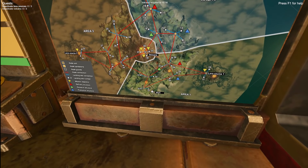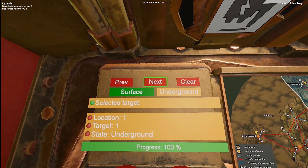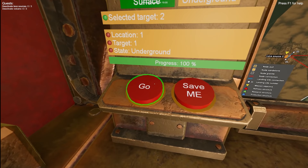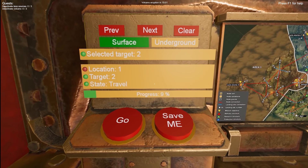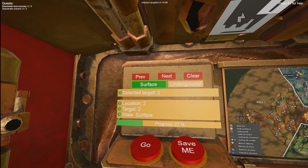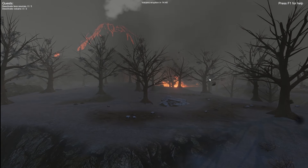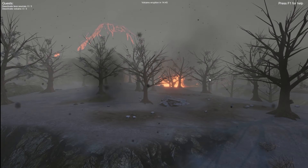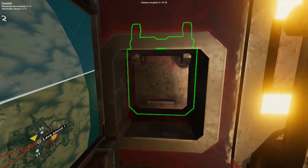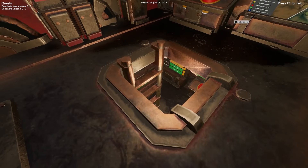Let's go to the surface again. We'll choose a different spot — let's go to the second landing site. Make sure the number here matches the number you selected on the map and just press go. You can choose between two types of travel endings: go directly to surface, or stay underground. The underground option is useful when you know an eruption is close and you don't want to land on the surface right before it happens.